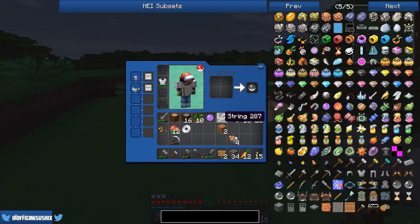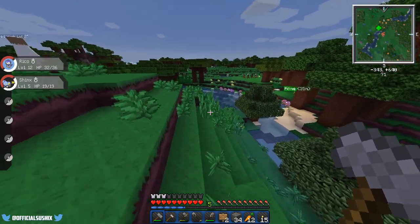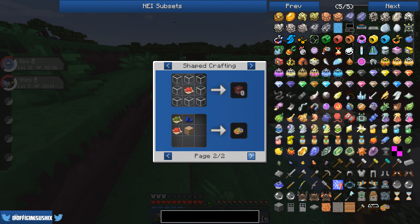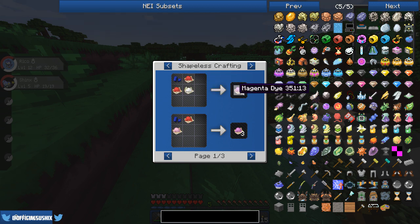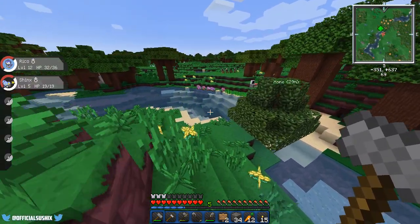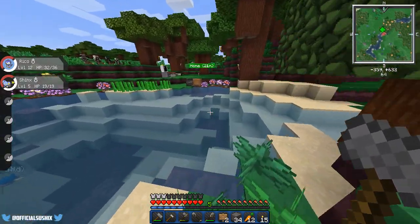So we need lapis and redstone. We'll probably have to go mining soon to get those things, but if we can find some lapis we're going to be able to color in the statues and they're going to look so much better. We're not going to need anything but dye from these flowers, so we'll just take the dye. We need two pieces of dye for the Pokedex anyway. We can also make fireworks — I don't think I've ever made fireworks in Minecraft. That should be something we should do.